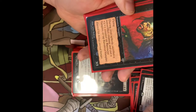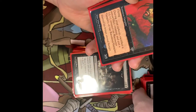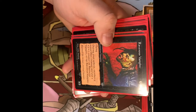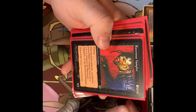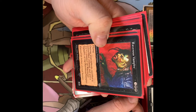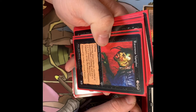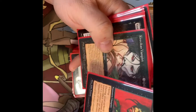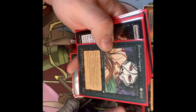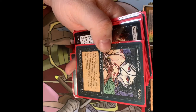Ravenous Vampire — a really old card from 1996. Flying, 3/3. During your upkeep, sacrifice a non-artifact creature or put a +1/+1 counter on Ravenous Vampire, or tap it. Another old one from Ice Age — the Progenitor Vampire.